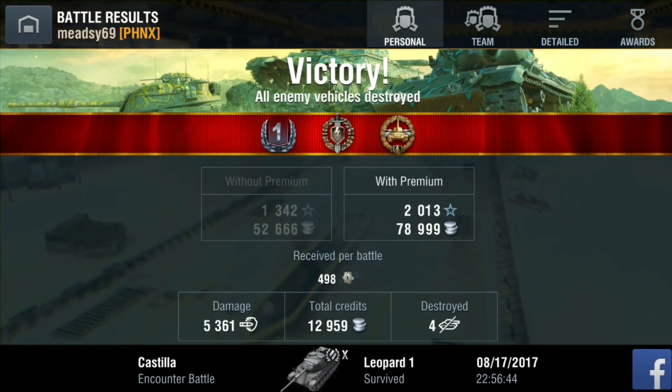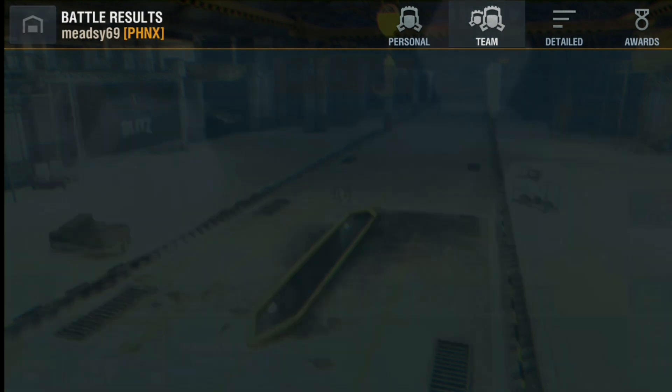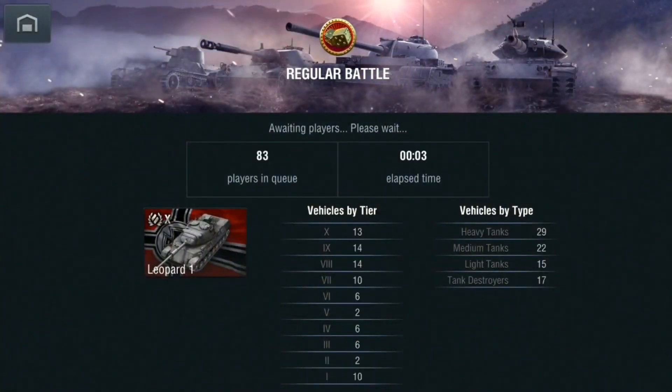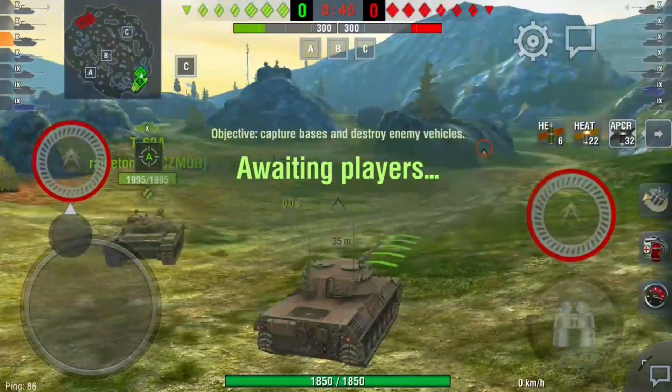The Object 140 didn't do too bad — he did 3k damage. I've got 3,500 average damage in this tank. It was 3,700 but I've done a couple of battles where I've been the only medium, the enemy had no mediums so I went the medium way, opened them all up, and just got obliterated. But it happens — can't win them all.